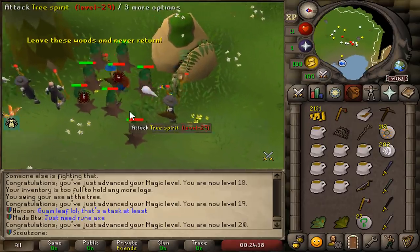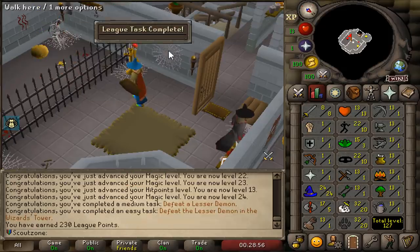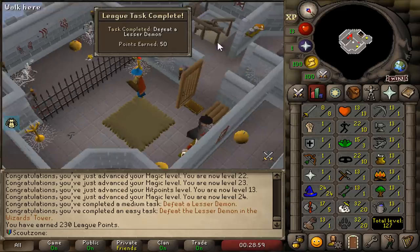We got a Rune Axe. And that is killing a Lesser Demon - completed. 50 points for killing a Lesser Demon.